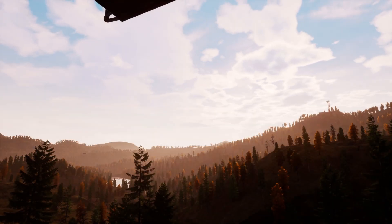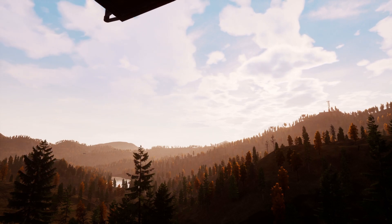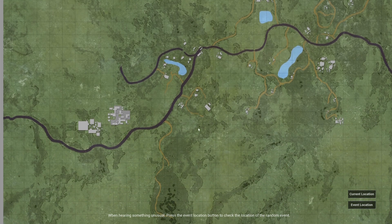Hello and welcome back to Myst Survival. I'm Van Toro. We're still on the beta branch. What I'd like to do in this episode — I got a nice tip in the comments that in this church there's a nice bow and some other goodies. So I think what we'll do is we'll come down this way.